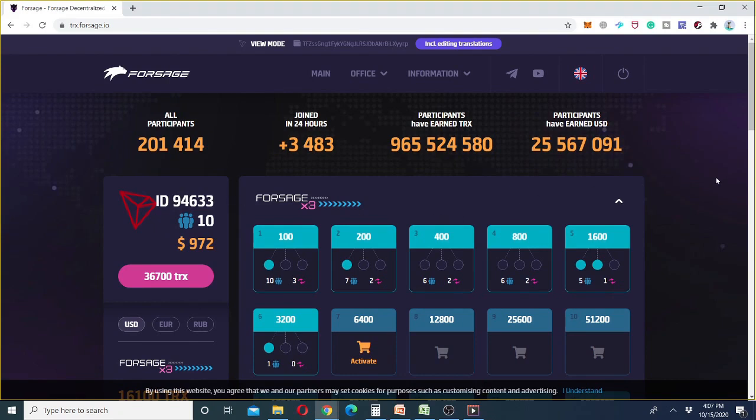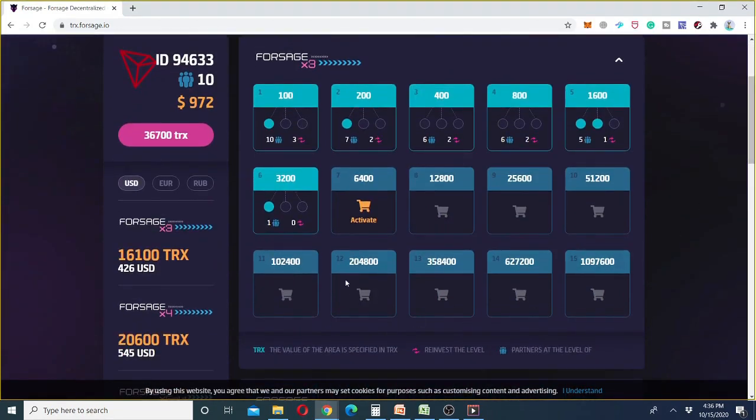For people who are new to Forsage, I'll start from the X3 slots, then X4, and then move to X Gold slots. This is easy to understand — how the funds are distributed among different members. There are 15 slots in X3. The first slot costs 100 TRX, the second slot costs 200 TRX, the third slot costs 400 TRX. Every slot is double the cost of the previous one — 400, 800, 1600 TRX, and so on.